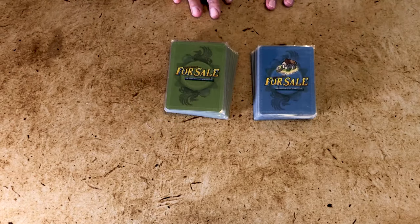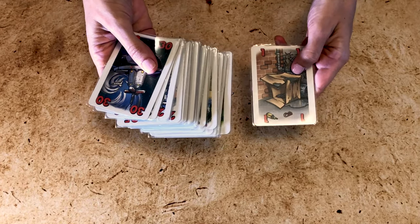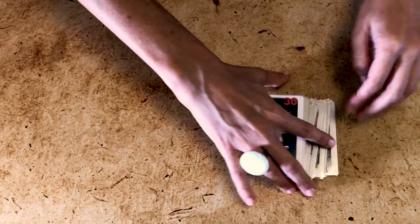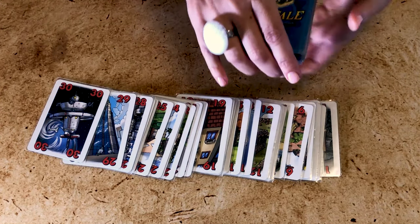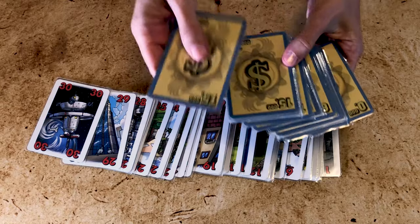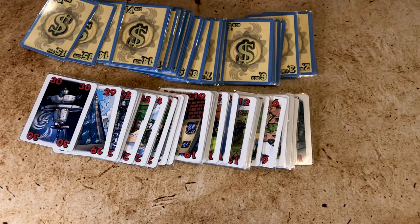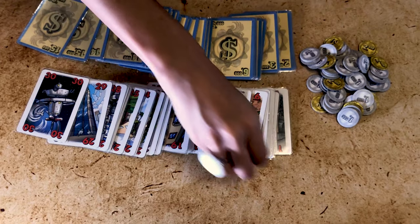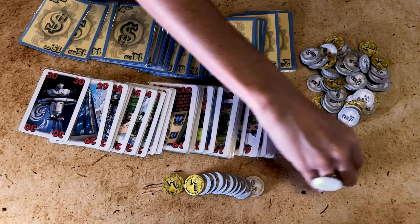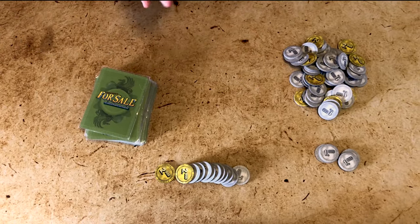In For Sale there are two decks of cards — the green property deck with 30 properties ranging from a cardboard box at one to a magnificent space station at 30, and the blue currency deck which also has 30 cards ranging from zero to fifteen thousand, skipping one thousand with two of each. You also have a ton of coins. Each player receives eighteen thousand in a three-to-four player game, or fourteen thousand in a five-to-six player game. Shuffle both decks and put the currency deck aside for now.